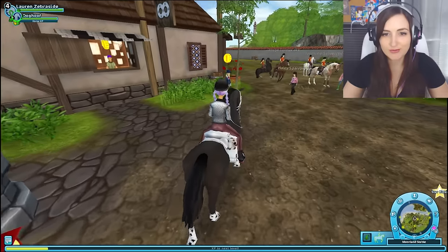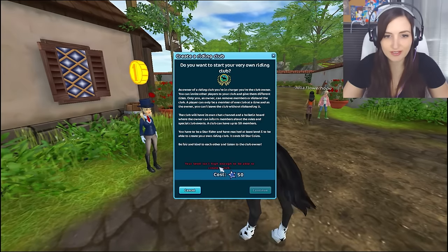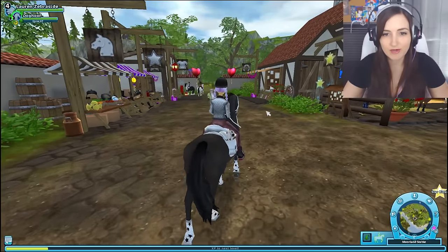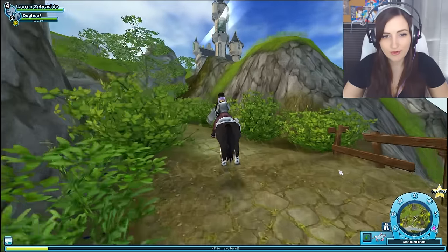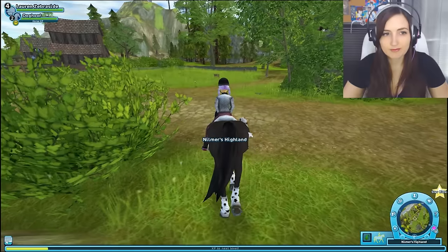I wanted to create a riding club, but my level isn't high enough — you need to be at least level five. I'm level four so we're almost there. We've got to go complete some more quests. I haven't been up this way yet — they let me through! Let's go up to the castle. Oh, I still can't go up to the castle. We've got to complete some more quests.